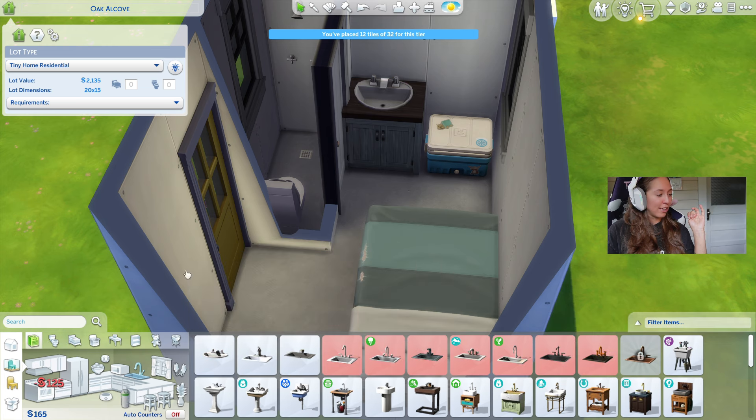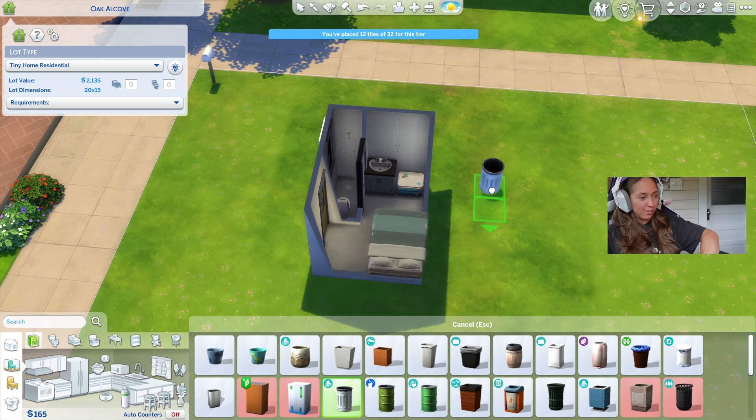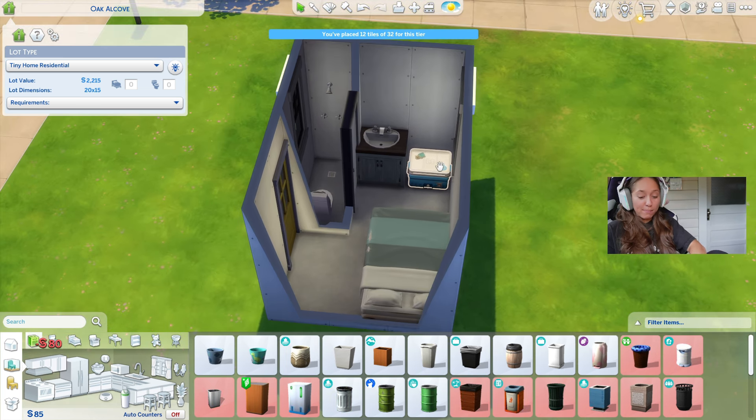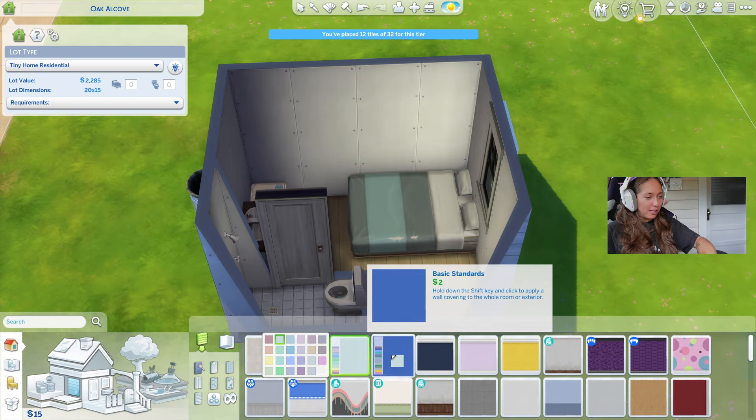We're going to have this cheap one. I just realized we're going to need an outside trash can, which we cannot afford. Awesome! We can afford this one. Maybe they don't have an indoor trash can because we're poor. Guys, I just tried to paint the walls. I think we're kaput.